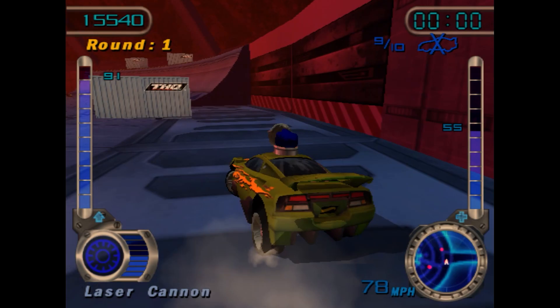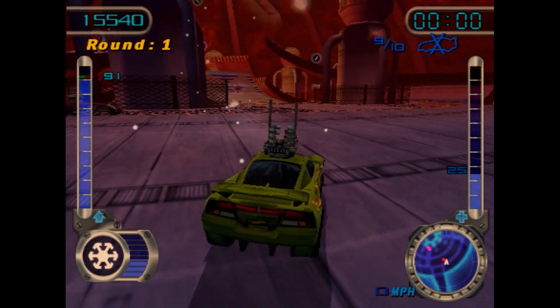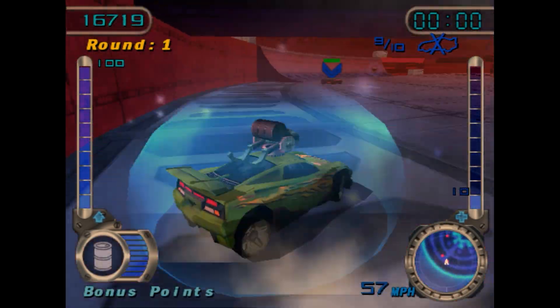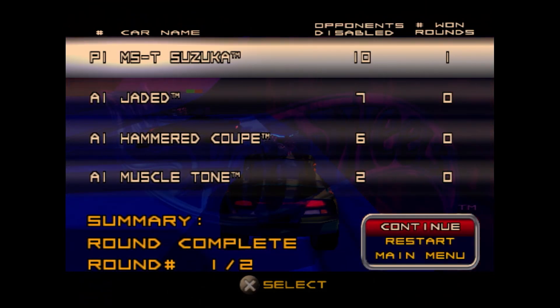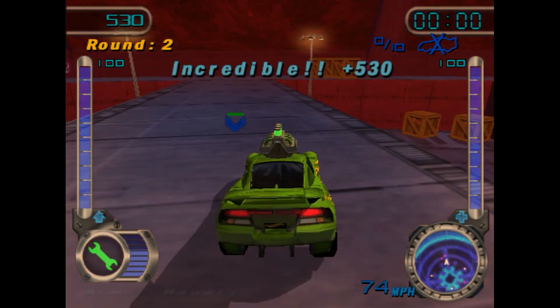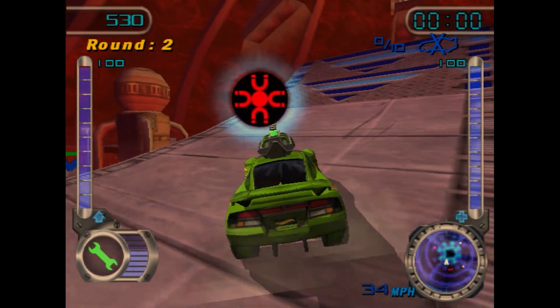I don't even know what my favourite weapon is — doom discs, I think. They can one-shot if you get a very good hit. Got to run now — oh thank God I've got a shield. That was a pretty good game except for Muscle Tone; I've only got two kills. We'll do one more of these, then swap to the races. When I do the playthrough, I'll show off more of the adventure and challenge mode, because we get more cars and more battle arenas as well.